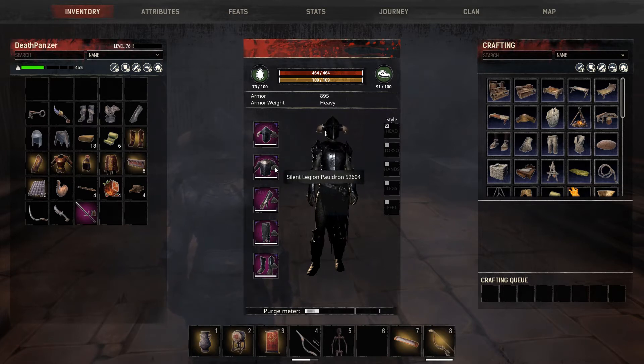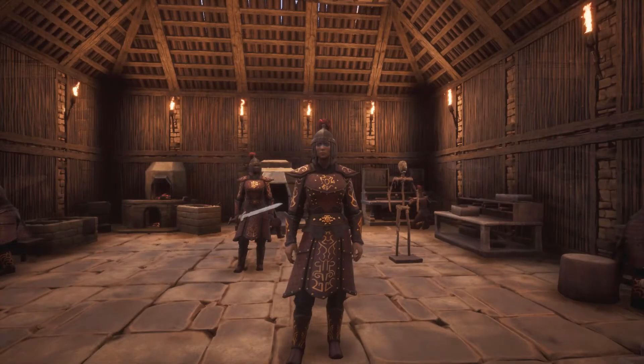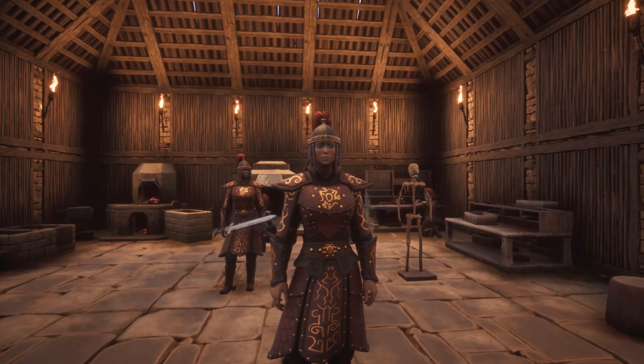So you have the new DLC and you want to wear that armor, but you want the benefits of the Silent Legion set. All you have to do is simply drag the armor over to the empty slots, as you can see, and that armor set will show — and you'll still have the full benefits of the Silent Legion armor.